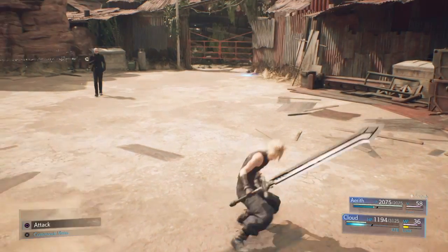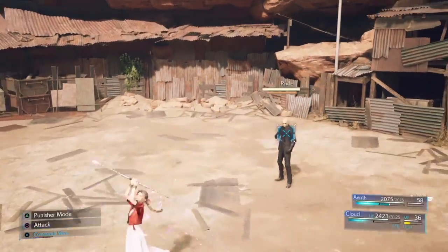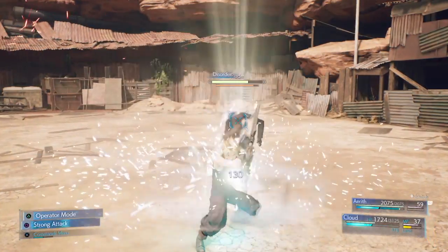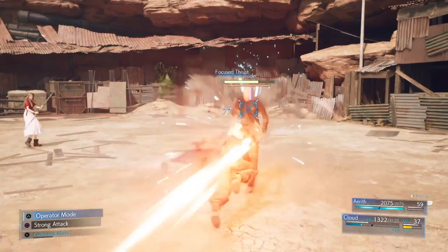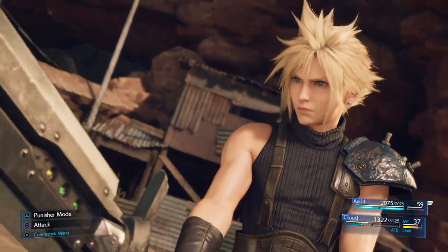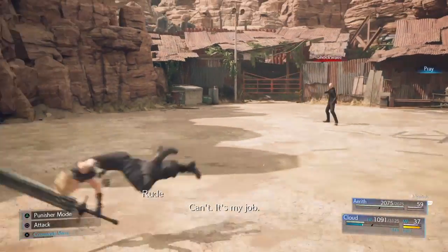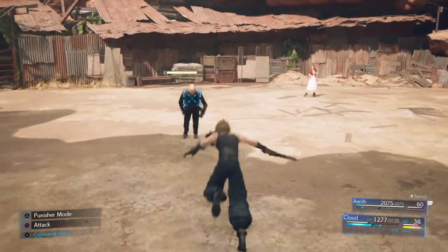I'm going to go ahead and Cure up real quick. He's going to come quickly. Did he just chuck me? Is that what he did? That's nice. I would assume he's kind of like Reno where you block his attacks - he might stagger him. Maybe Disorder might be good. Kind of switch into Punisher mode. This should stagger him and switch to the next phase of the battle. I'm going to switch to Aerith and use Prayer to heal Cloud because we don't have anything to heal up at the moment. Okay, he's hitting the ground on fire. But I do have my limit break, so I'm going to go ahead and just use it. It should do quite a bit of damage. And then I'm going to heal while he's down.